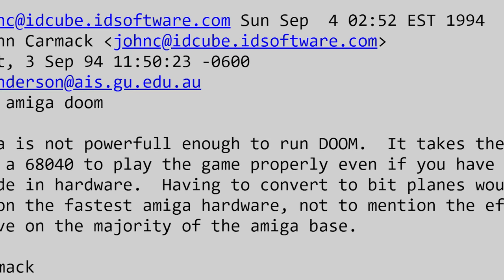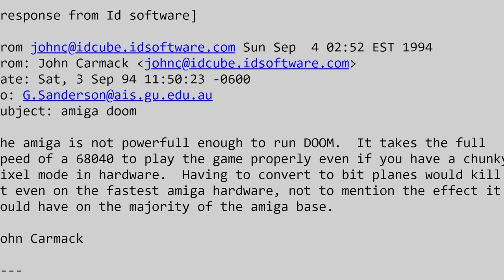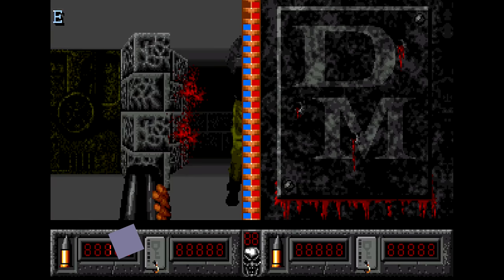The Amiga is not powerful enough to run Doom. It takes the full speed of a 68040 to play the game properly even if you have a chunky pixel mode and hardware. Having to convert to bit planes would kill it even on the fastest Amiga hardware, not to mention the effect it would have on the majority of the Amiga base.